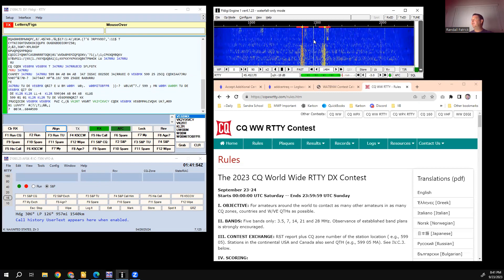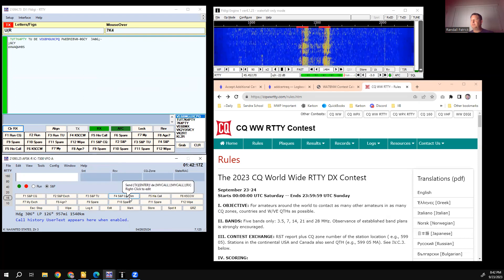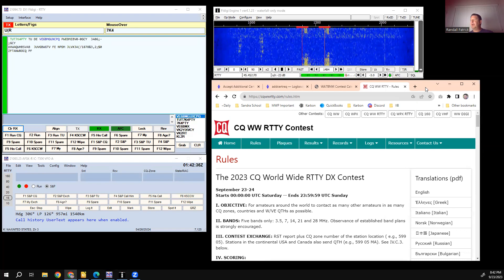This window I'm hovering over is the N1MM contest window — it has your macros here. The only two buttons I really use are 'S&P Call': it sends my call, then DE, then his call. Once he comes back to me I push 'Search and Pounce Exchange.'